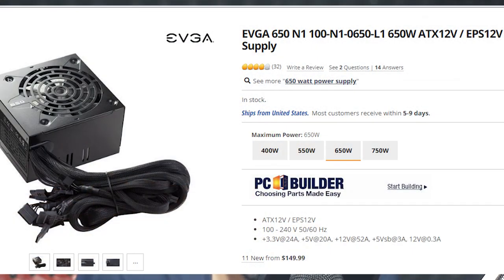For the power supply, we're looking at the EVGA 600W 80 Plus for around $70 — it's in stock on Amazon. 600 watts is more than enough for this PC, and you can upgrade to a higher GPU in the future since newer GPUs tend to be more power efficient. EVGA is a really trusted brand. Some people prefer semi-modular or fully modular PSUs, but those aren't readily available right now and are very high in price, so this is a solid choice.